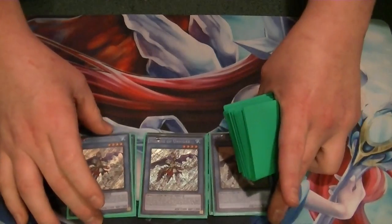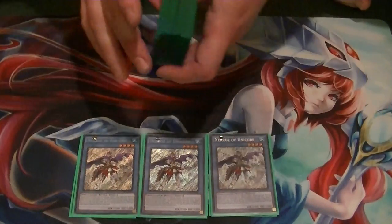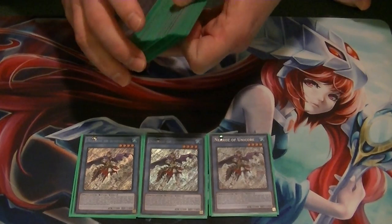3 Unicorn. You can discard this to add one Necroz monster from your graveyard back to your hand. As a monster, it negates anything that was special summoned from the extra deck.